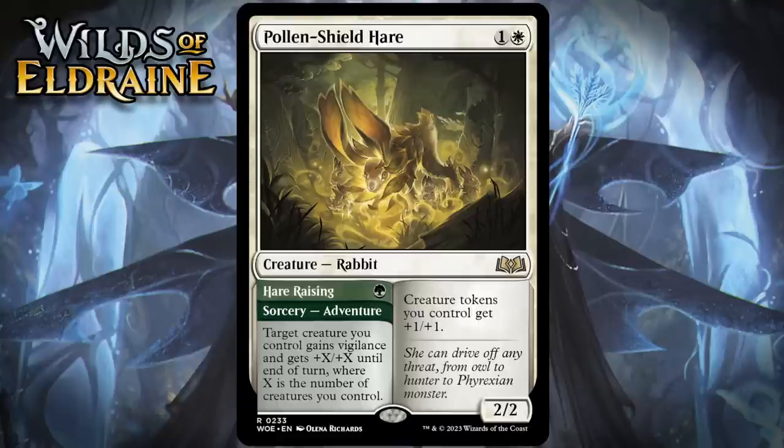Next up, it's Pollen Shield Hare, which for one generic and a white is a 2/2 rabbit at rare. Creature tokens you control get +1/+1. You can pay one green for an adventure — a sorcery called Hair Raising — target creature you control gains vigilance and gets +X/+X until end of turn, where X is the number of creatures you control. There are definitely creature tokens in this format — plenty of them. If you happen to be a white-black or white-red deck, you have access to a bunch of rats, for example. Both sides of this have a really high ceiling that you're probably not going to meet all that often, but they are both pretty good even in medium situations. Two-mana 2/2 is always okay, and even if you're only giving +2/+2 and vigilance to something with Hair Raising, that's going to feel pretty good. It's not that hard to look at this as a three-mana 2/2 with Hair Raising as an enter-the-battlefield ability, and that would be a pretty good card. I'm giving it a B.